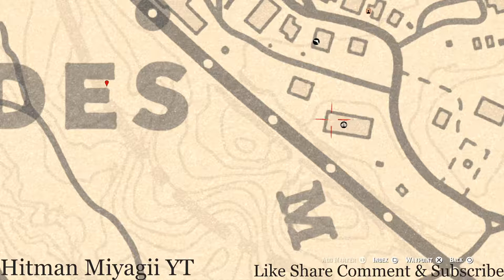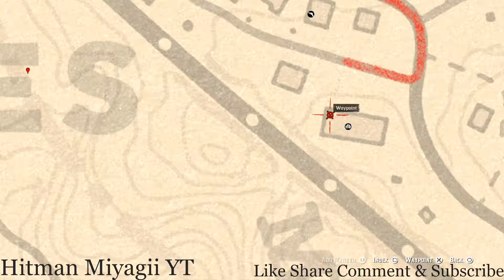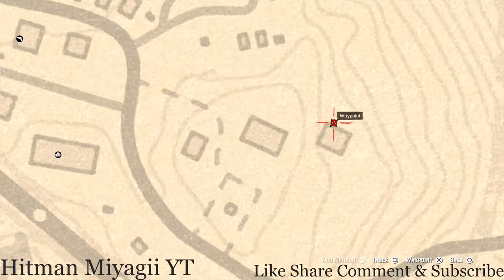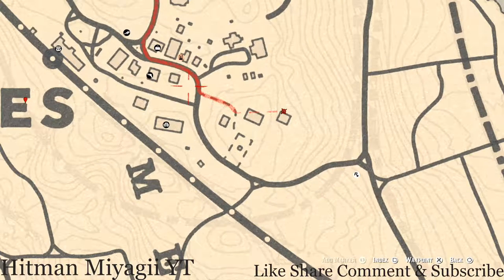I also have a couple family heirlooms for you guys. One is inside this saloon in the first room on a chair on the ground floor — this family heirloom is a New Guinea rosewood hairbrush. The second is a dig spot; you don't need your metal detector but you do need your shovel. Come right here at this location and you'll dig up an ebony hairpin, which is a family heirloom — it's next to a barrel right on the corner, and right next to that barrel you'll see the pile of dirt which is the dig spot.